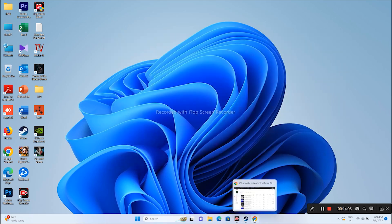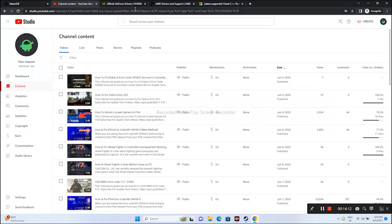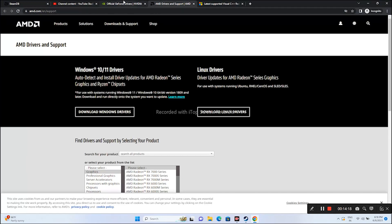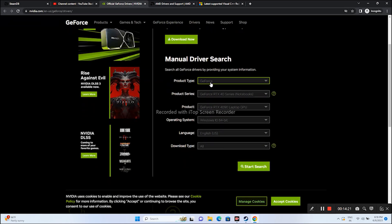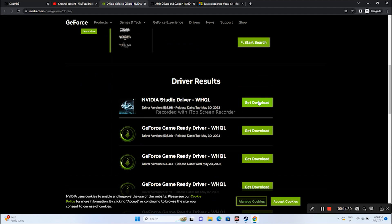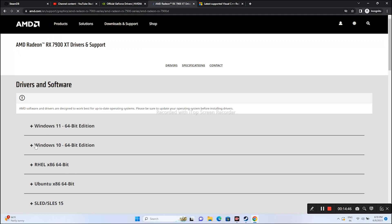One more important step is to update your graphics card drivers. I will provide links in the description for both Nvidia and AMD. For Nvidia users, go to the Nvidia site, select your configuration details, click Start Search, download the latest driver (version 531.98, released May 10th), and install it. For AMD users, go to the AMD site, select your details, submit, then download and install the appropriate driver for Windows 10 or Windows 11.